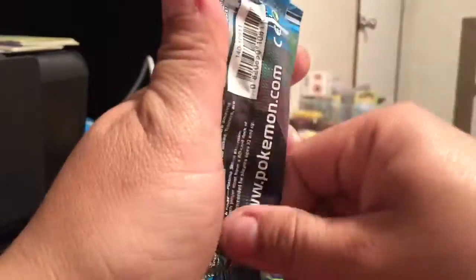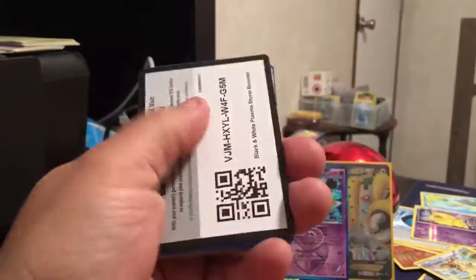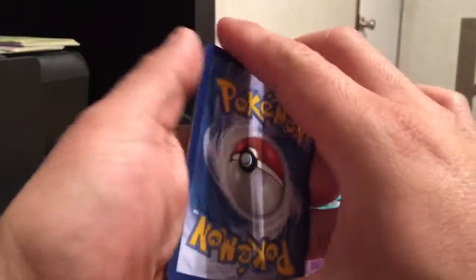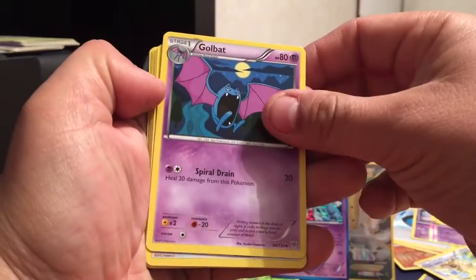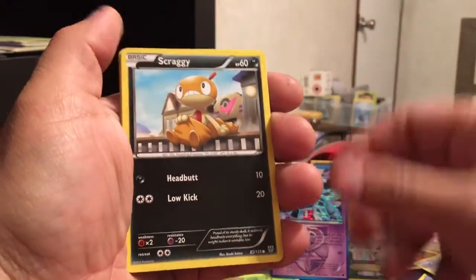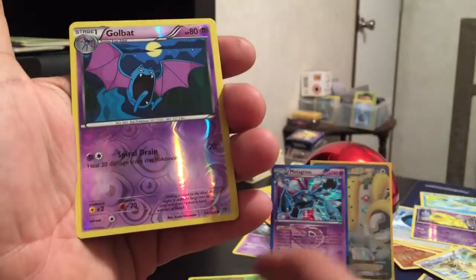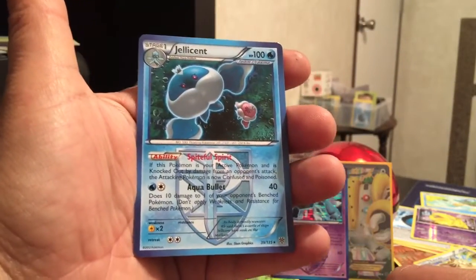Let's see if we can finish off with another good one — here is Plasma Storm. Another code card for you guys. Golduck... reverse holo Golduck. Did we get this Golduck already? We have a regular non-holo and a reverse holo Golduck, and a rare card.